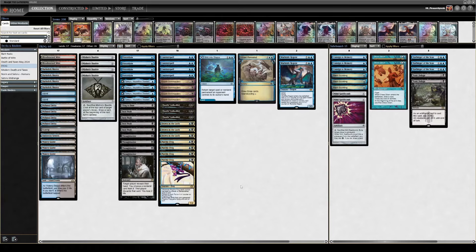Here we are with the first games of Modern in the post-Modern Horizons 3 world. It won't be a full league, because one of the games took way too long. But we are playing Blue-Black Frog — think Death's Shadow, but instead of pinging yourself down, you're playing creatures like Psychic Frog.